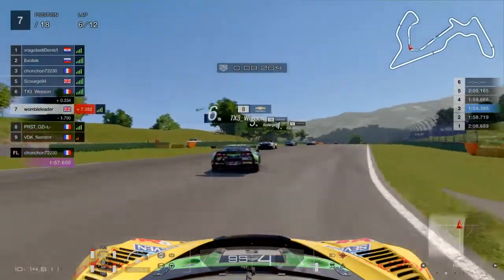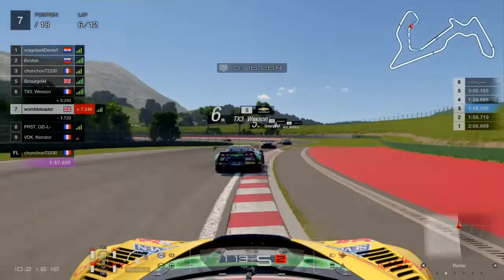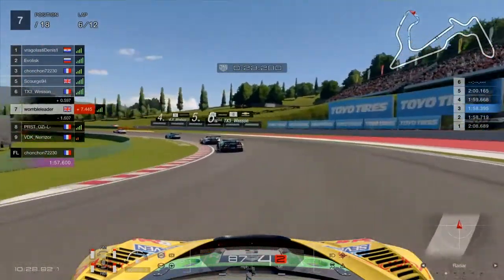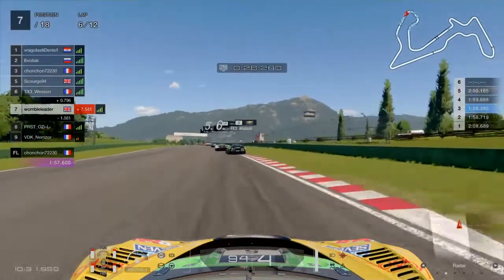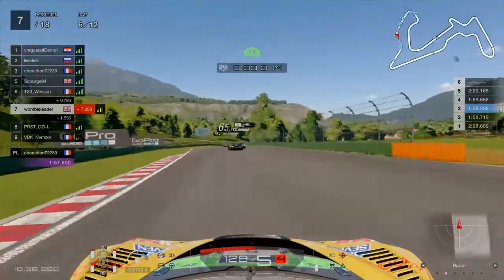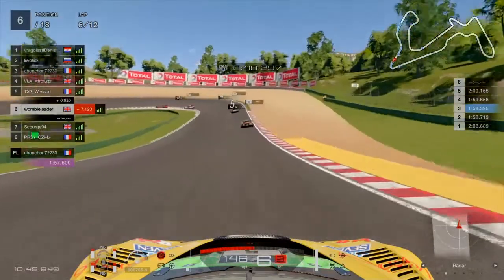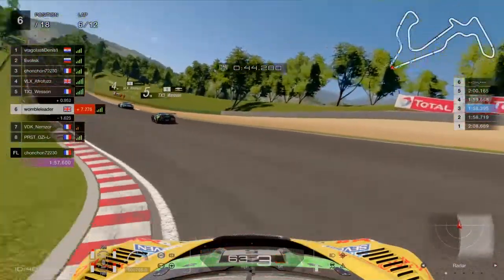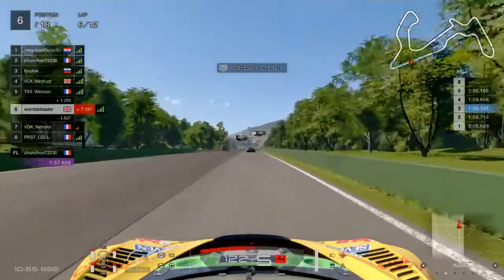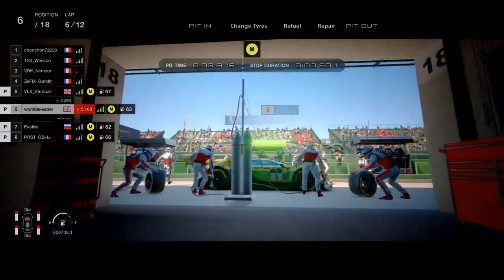Into Turn 1 at the start of lap 6, a Corvette comes out in front of us. I did consider fighting that Corvette for the position, but decided there's no point - they're on fresh tyres and are going to overtake me within a couple of corners anyway. The best bet is to let that driver go and interfere with the drivers in 4th and 5th and slow them down for me. As we come through the fast left-right, the pressure seems to have got to the McLaren driver with the Corvette so close behind him - he's tried to take too much speed into that fast chicane and had a rather big accident. We've all done that, but we were the beneficiary of that one.